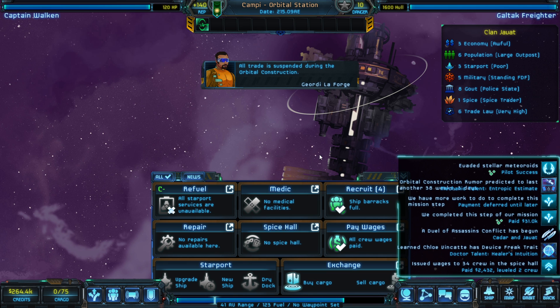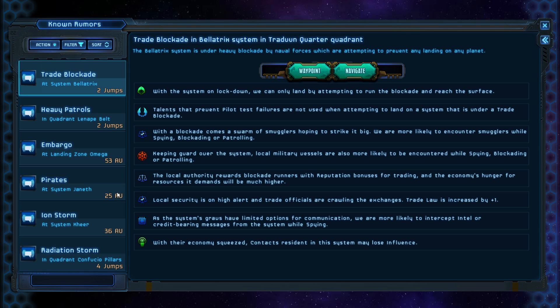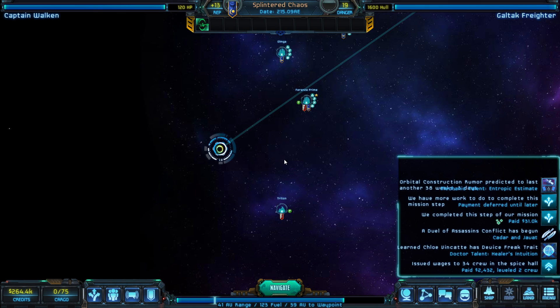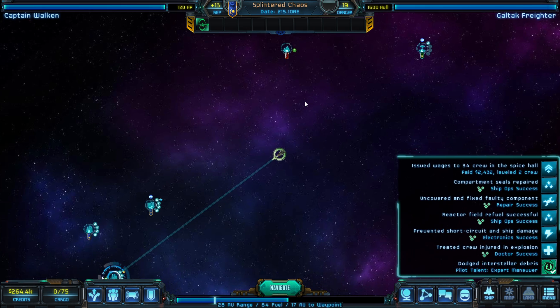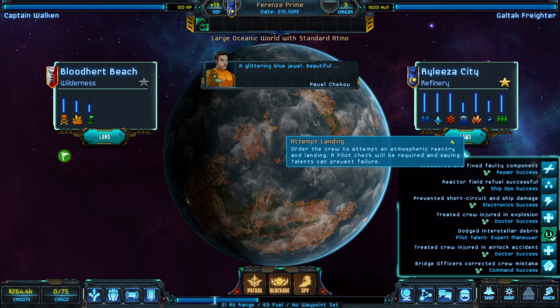All trade is suspended during orbital construction — fair enough. We're at the Satyr Syndicate. The rumors are embargo, pirates, and ion storm — nothing particularly interesting. We set a waypoint to Elise's Arm and pick up some fuel. Like I said way back in episode one or two: the more time you spend paying attention to details, the better you'll be at this game — so you don't do something stupid like selling during a trade ban.